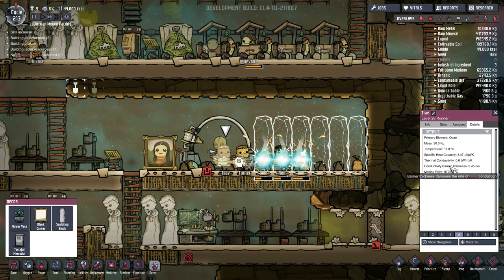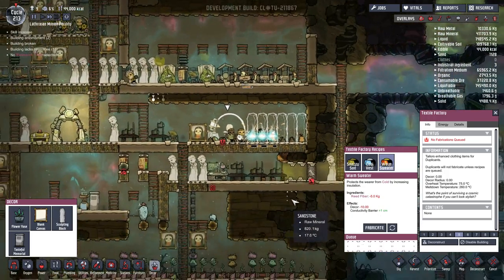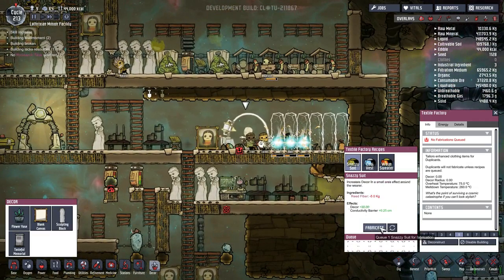Normally the conductivity is 0.45. So the snazzy suit would be less effective in the colder areas but better in the hotter areas, which is what we want. Then the warm sweater still has minus decor but will make you much better against the cold. I think snazzy suits for everyone — everyone deserves a snazzy suit!